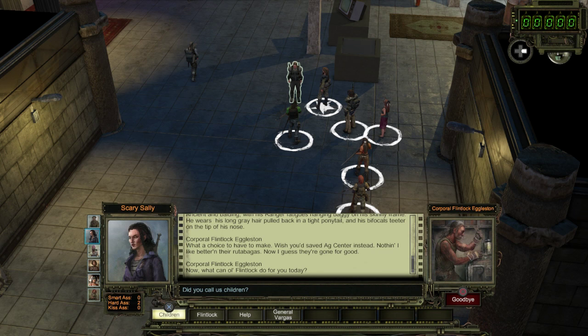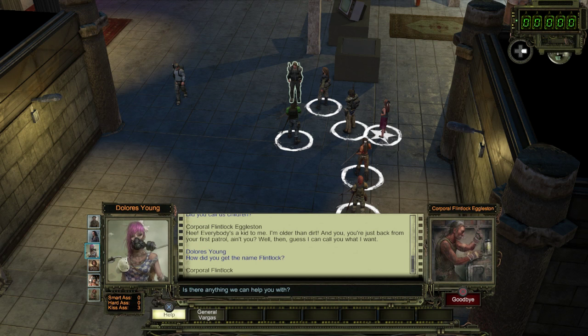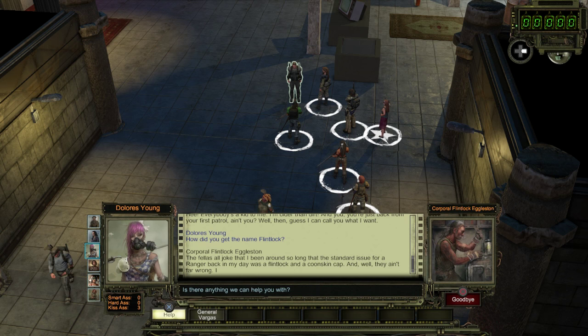Did you call us children? Everyone's a kid to me — I'm older than dirt. You're just back from your first patrol, aren't you? Well then, guess I can call you what I want. How'd you get the name Flintlock? The fella's old joke is that I've been around so long that the standard issue for a ranger back in the day was a flintlock and a coonskin cap. They ain't that far wrong — I got boots older than General Vargas' daddy.